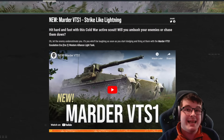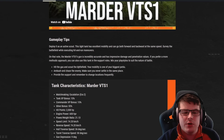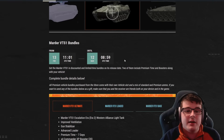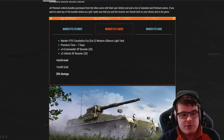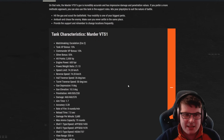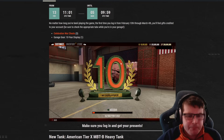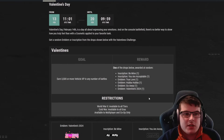That's not the only thing — there's also a brand new Marder VTS 1, a cold war vehicle. You do have to purchase this one; it isn't available for free. The cheapest price is 12,900 gold, a loaded version with a 20% discount is 14,600, and the top version is 16,600. It's an Era 2 light tank and the first German light tank in Cold War.